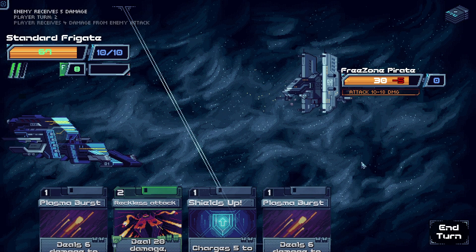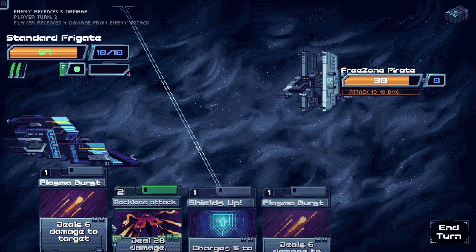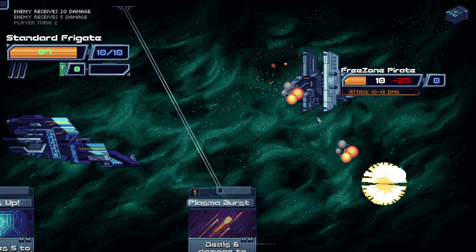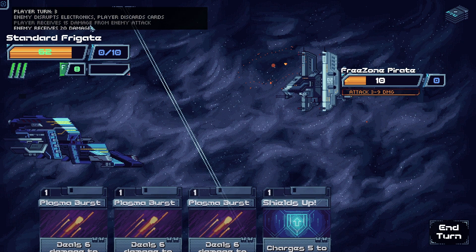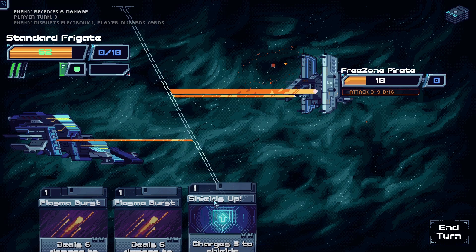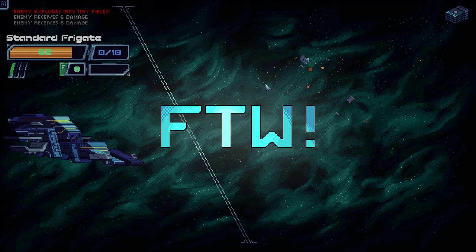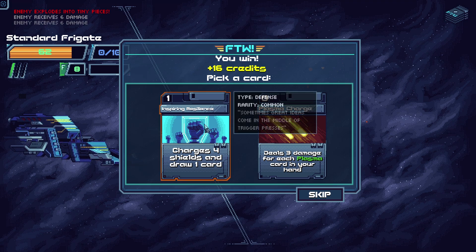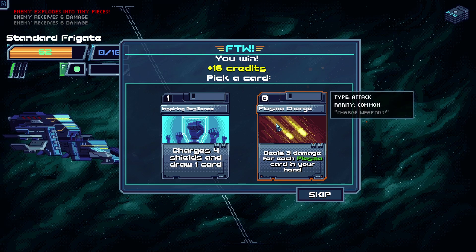Let's use the shield ricochet — deal damage, charge up. If they do 10 damage we can soak that up. Let's also do reckless attack. They dealt 15, so we took 5 damage. Now I can just kill them — smack, there you go. We took some damage but that was a big hit. We got 16 credits and can pick a card. 'Deal 3 damage for each plasma card in your hand' — this is free, I kind of like this one. Let's grab it.